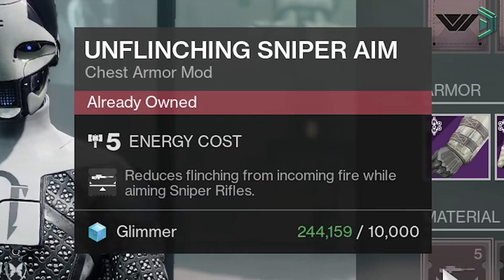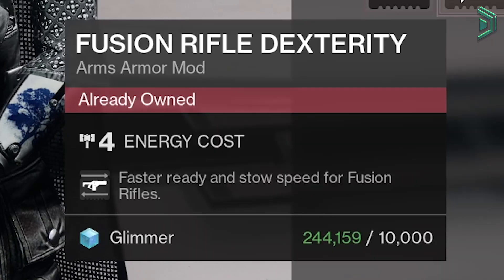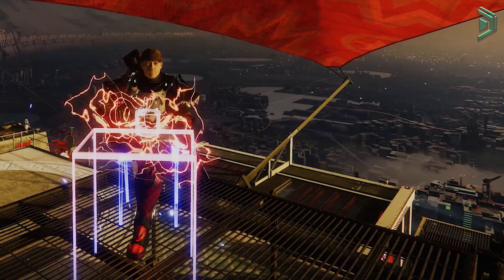The other 2 mods are Unflinching and Sniper Aim — pick those up for PvP. And Fusion Rifle Dexterity, also pick that up for PvP. As always, pick up what you don't have, and I'll see you next time.